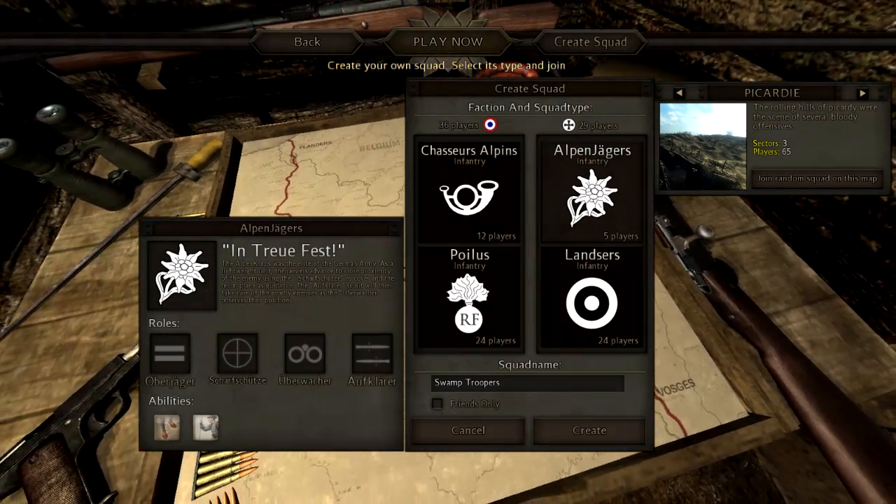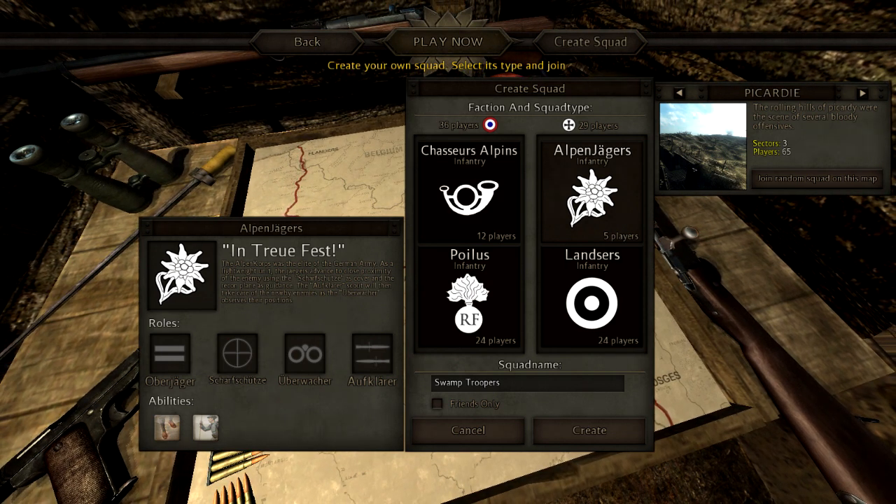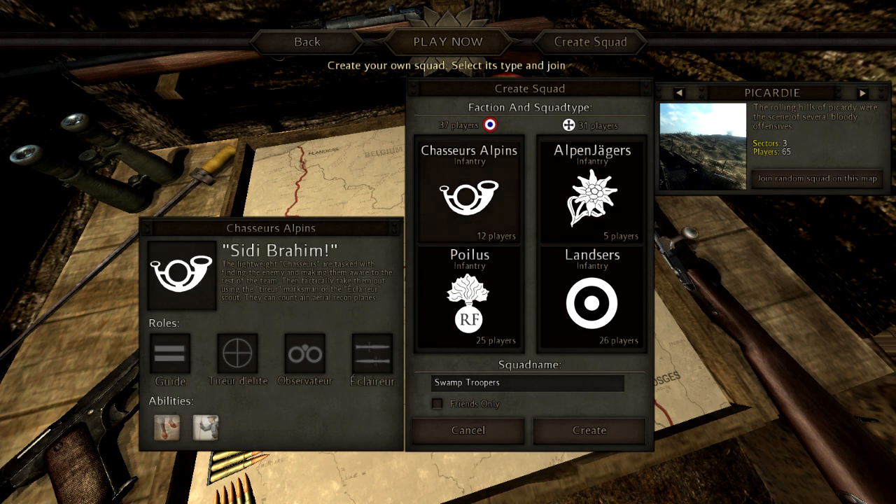You've got the French side and the German side. The French are the target sign and the Germans are the cross. You have the Chasseurs Alpins and the Alpen Jaegers, which I just call Alpens. The Alpens have the same types of classes in them, and these classes determine your gun. They have the guide, the sharpshooter, observer, and a bayonet. They all start out with the same rifle but level up and get different things. The bayonet guy gets bayonets and is good for close-range fighting. The observer has binoculars, and the guide is the officer who gets to call the shots.